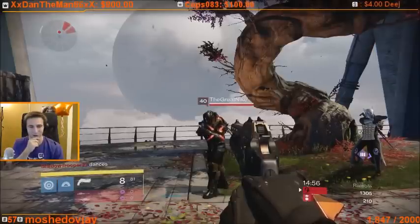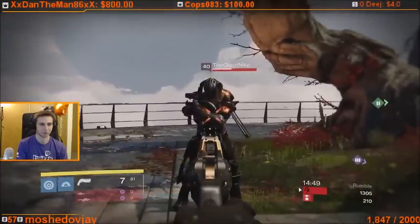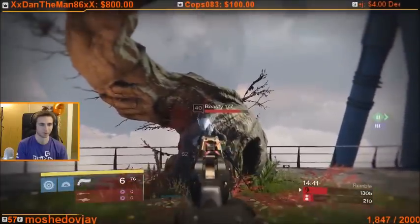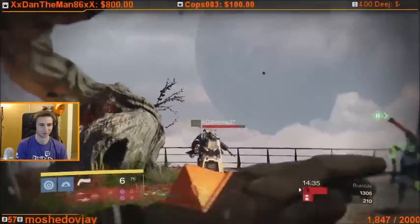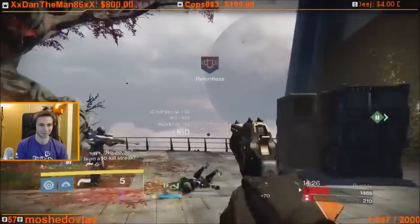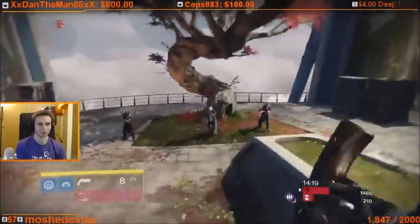Now last but not least, we have The Last Word, a very popular hand cannon in the Crucible. I used soft ballistics and high caliber rounds — and I apologize, but I only tested out that setup, which I realized was a mistake later. Two body shots and a headshot — not enough to kill the 395. This is back with minimum armor and the chest piece that helps him have extra armor. It's not enough to kill anybody except for Shadow Trooper, the 364 light. So what that tells me is that The Last Word is not really as good of a weapon to use when you are at a much higher light than your enemies. It's not going to give you a big upper hand like the other weapons we've tested.